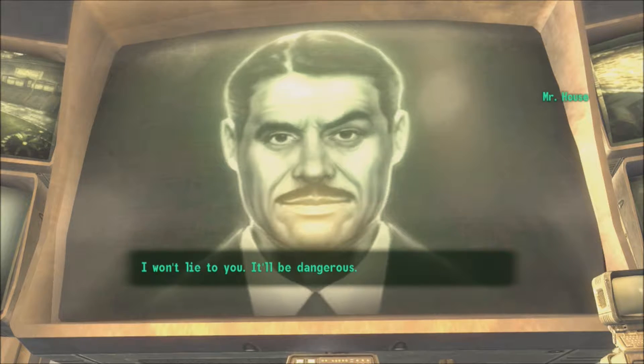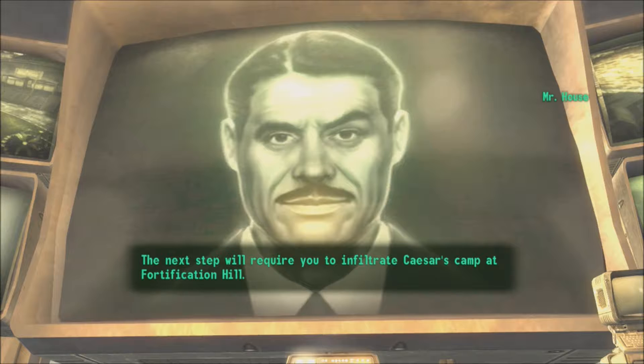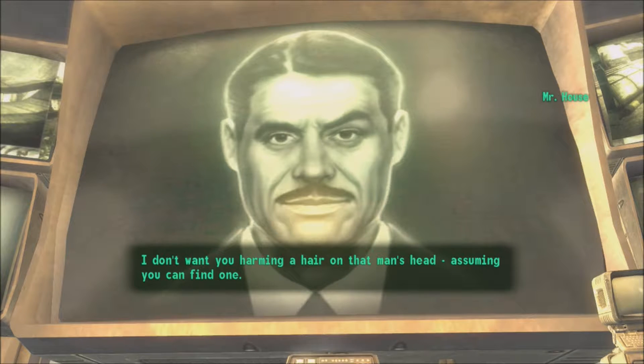I won't lie to you — it'll be dangerous. The next step will require you to infiltrate Caesar's camp at Fortification Hill. Absolutely not — Caesar is of great use to me. I don't want you harming a hair on that man's head, assuming you can find one.